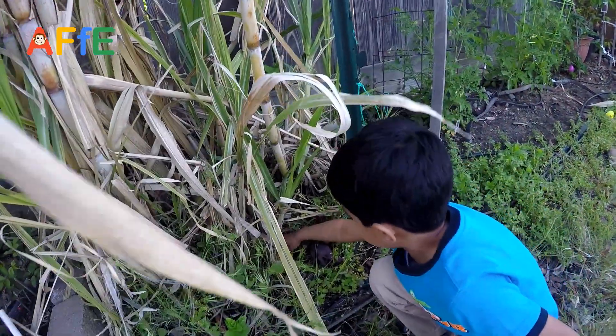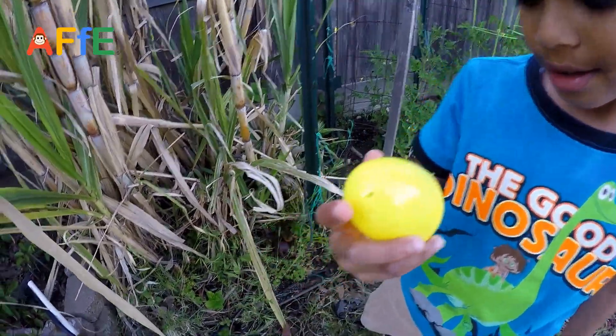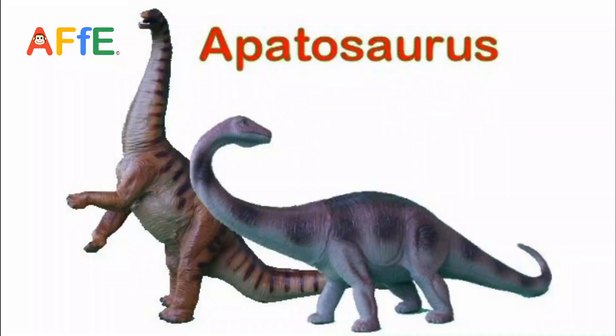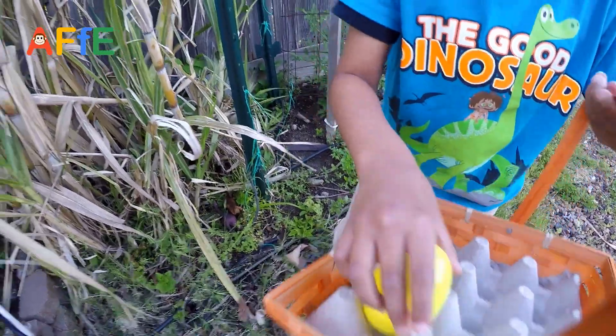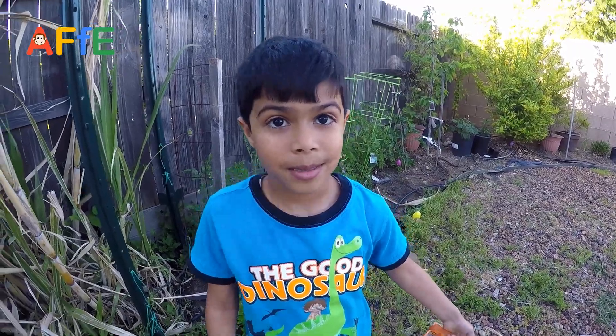We found one! Look at it — it's yellow. What kind of dinosaur egg is this? It's an Apatosaurus. You put it inside there. We'll take it to the lab.